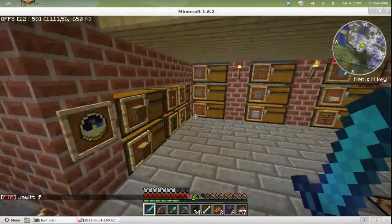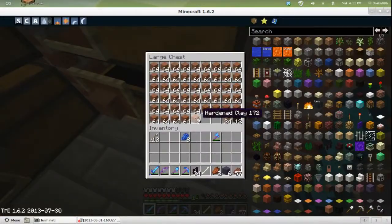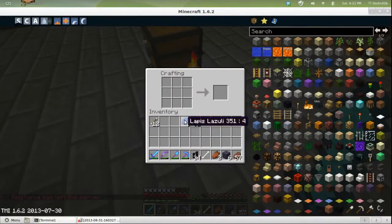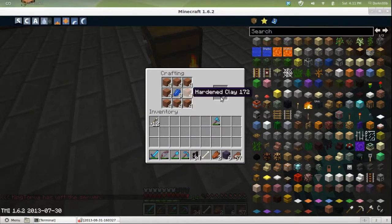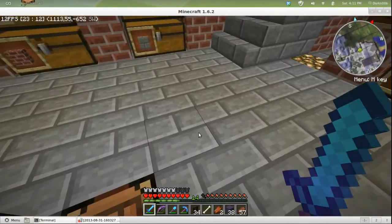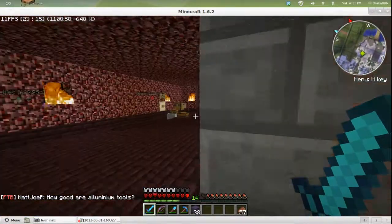Here we go, go down here — you probably just saw something that I'll show you in a bit. Let's see, get one of these — oh wait, that should have actually been this way. There we go. Blue stained clay, and around — boop. Give me that, come on. Okay, go away — I need you on my bar, you actually need to be right here.